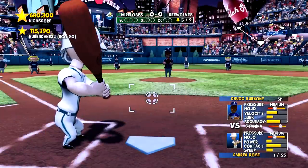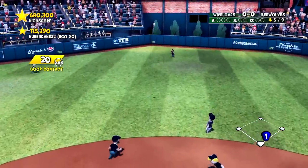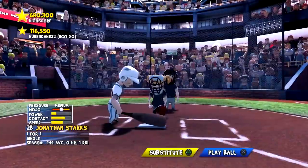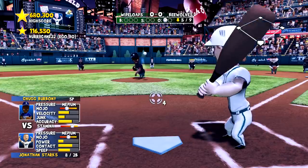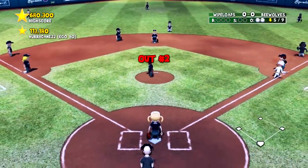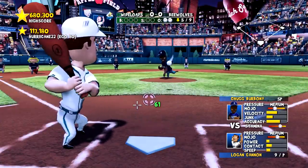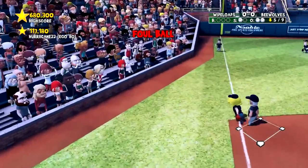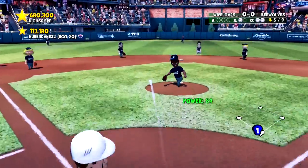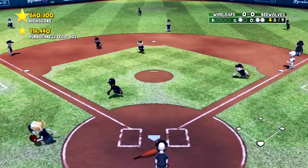On offense we only have three hits so far. Darren Rose flies out for out number one. Jonathan Starks hits a ground ball for another out. Logan Cannon bats — can he hit for us? 99 power listed, but it didn't look like 99 power — 84 power, can't reach. Five scoreless innings for Cannon, though.